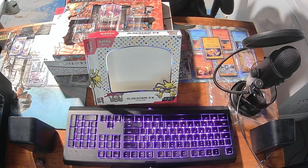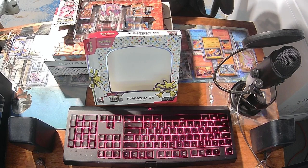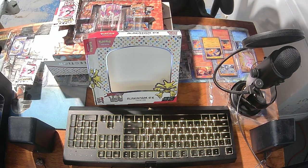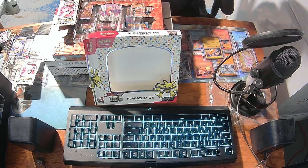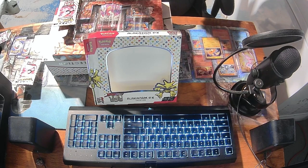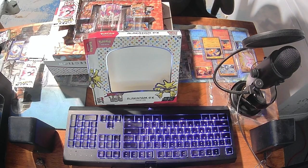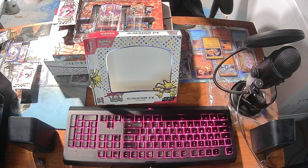Alright, so pack number one. Let's see what this has. Oh, it's almost perfect — just got a minor inflection in the top right. It's a white card. So we've got Doduo, Tentacool, Rattata, Squirtle, Seaking, Butterfree, Lapras, Pidgeot, Cubone, Mr. Mime, and a basic Electric energy.